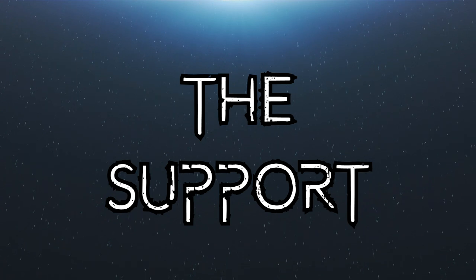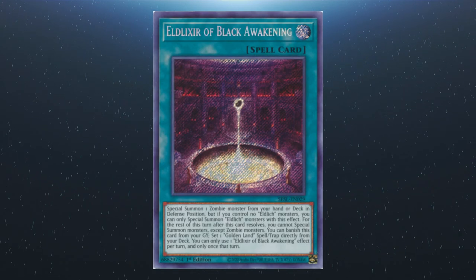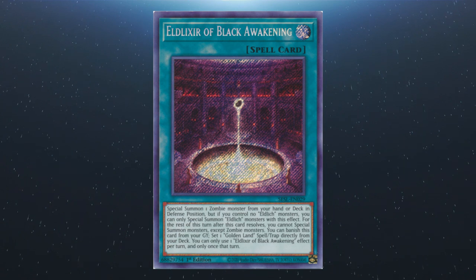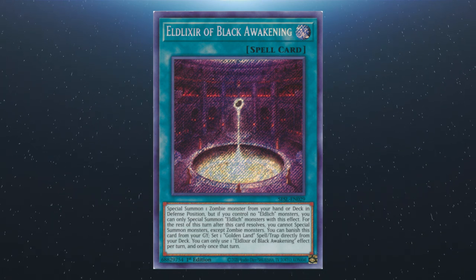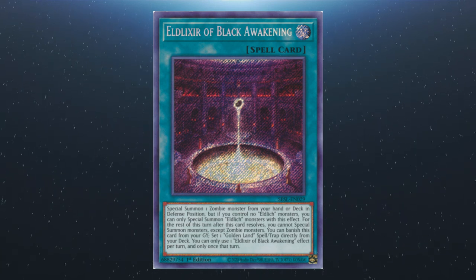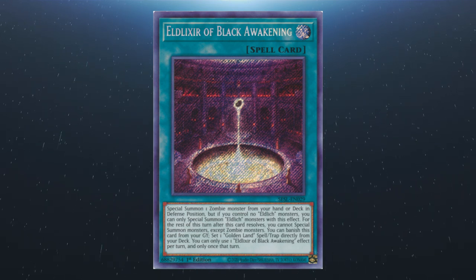Now covering the direct Eldlich support cards — the Eldelixir and Golden Land cards — and how they interact. Starting with Eldelixir of Black Awakening: you can special summon a zombie monster from your hand or deck in defense position, but if you control no Eldlich monsters, you can only summon Eldlich monsters with this effect. After this resolves you can't special summon except for zombies for the rest of the turn. You can also banish this card from the graveyard to set a Golden Land spell or trap from the deck. You can only use one Eldelixir of Black Awakening effect per turn and only once that turn.